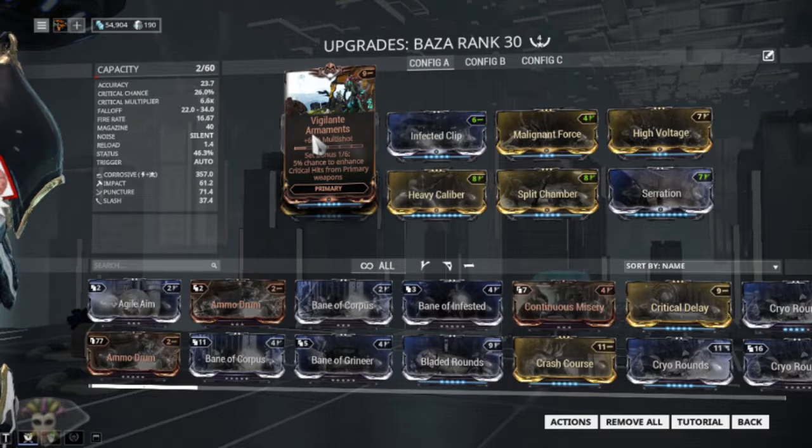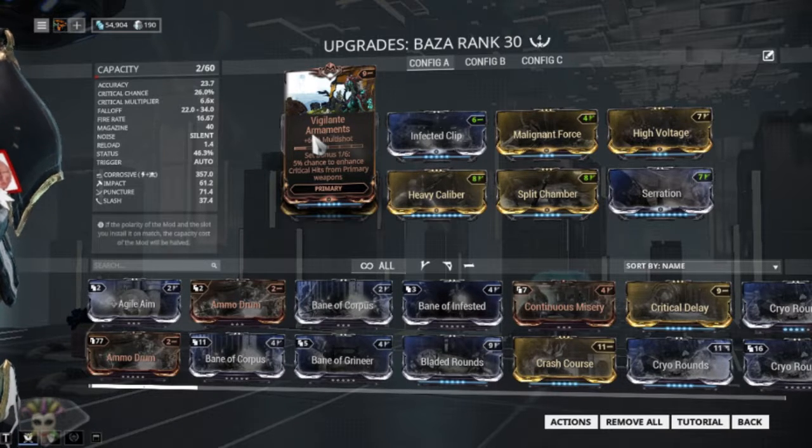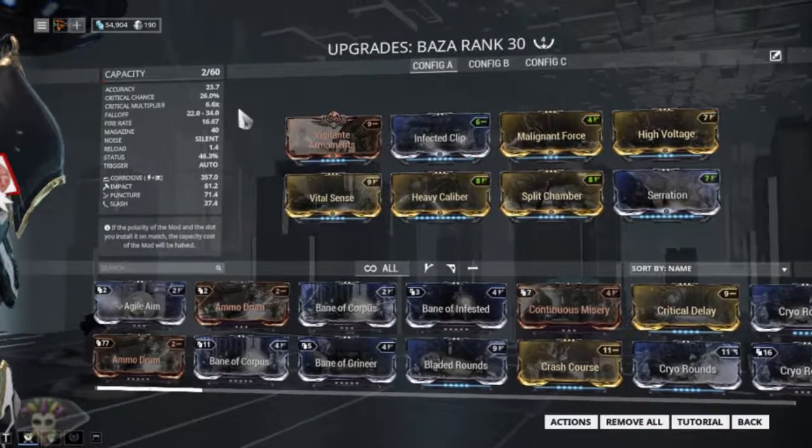You could swap Vigilant Armaments out for Storm Bringer, Shred, or Prime Shred. You can also try Hunter Munition. I'm going to use Vigilant Armaments — all of these are going to get similar performance. So that's what we're running.